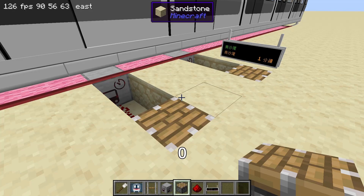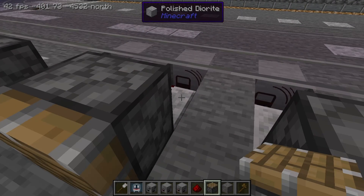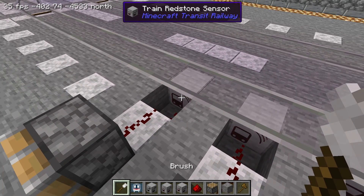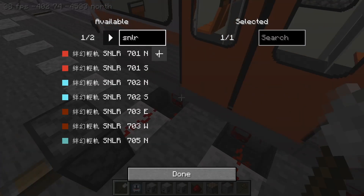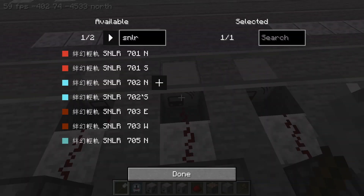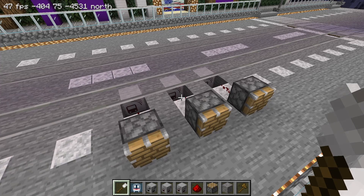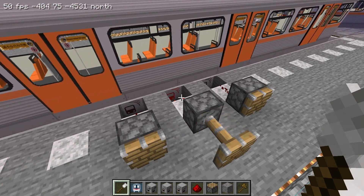All three of these sensor blocks can optionally have a route filter. When left blank, all trains passing over the sensors will activate them. However, we can also set them to be activated only by trains running on a certain route. This can be useful for systems with shared rails such as a light rail network.